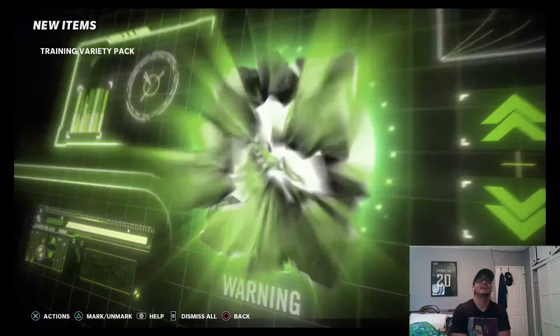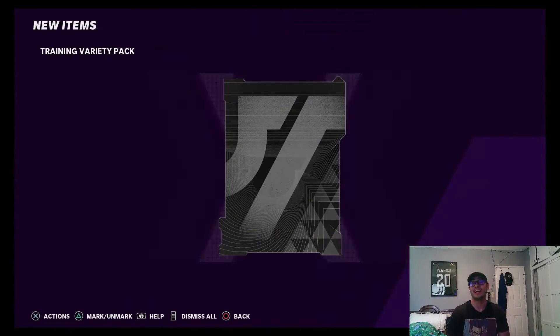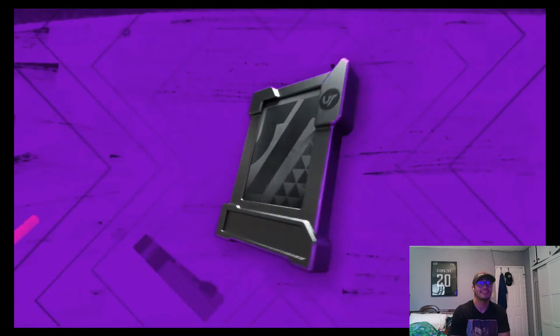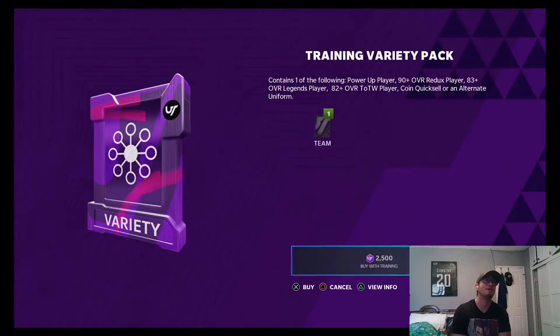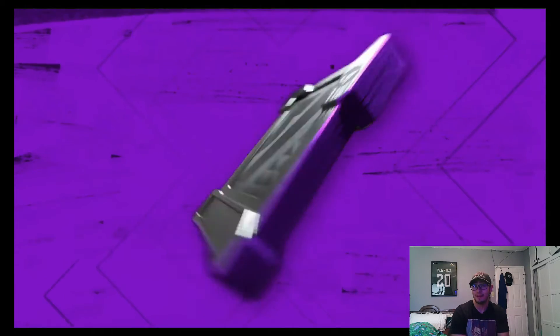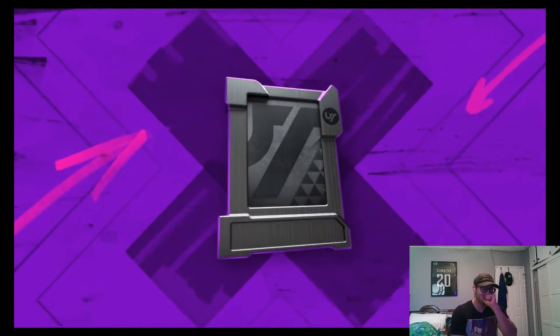We got a Team of the Week card - Joe Mixon - not what we're looking for. We still got 34k left. I honestly don't think we're gonna pull anything crazy. Team of the Week OC Humanura - probably like 18-20k, nothing crazy. Another power up. I feel like they juiced the power ups so much. I've only pulled like one Series Redux this whole pack opening. We get a 50k quicksell - I'll take that.